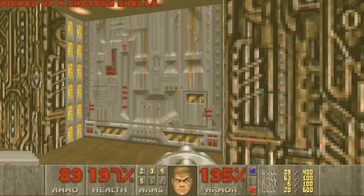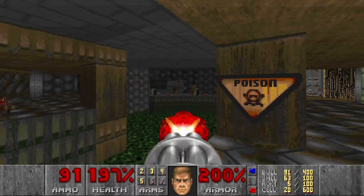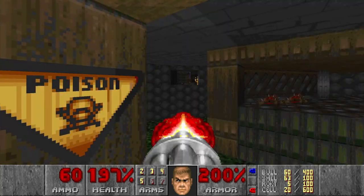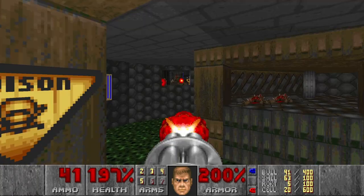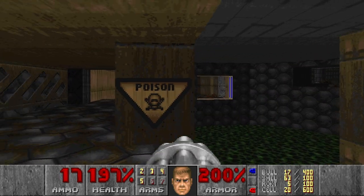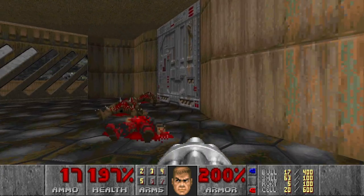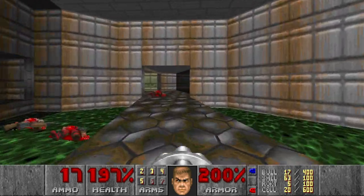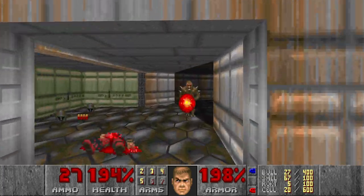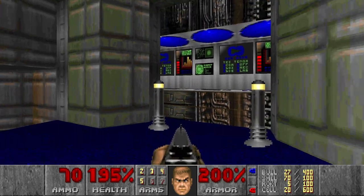Here I grabbed the blue key. This is a yellow door now — so I need all three keys to exit, I think. And here we have the yellow key. So good to have the chaingun — we can snipe these guys. I'll blow up this barrel just in case. Back to the starting area, and through the blue door we go. Some more ammo, computer panels in the niche.